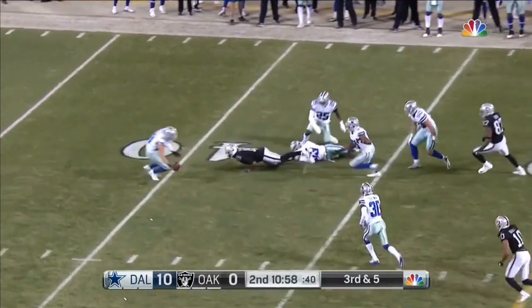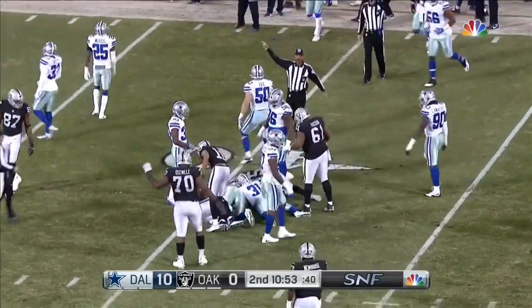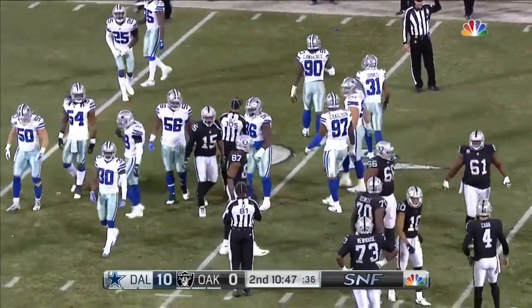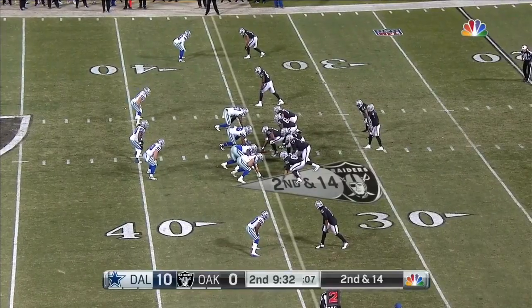The ball comes out at the end of the play, and the Cowboys are all over it, but the Raiders wind up with it. Crabtree had it, lost it — rolling on the field. Fumble recovered by Oakland. First down. Crabtree, Central Michigan, sixth-round pick last year.